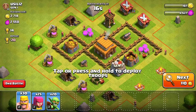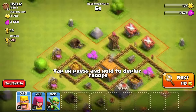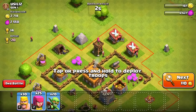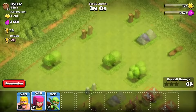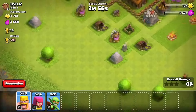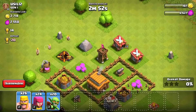I noticed that the star bonus down here is like 50k, which is actually a ton, and I kind of just want to go for that. So we can take out some easy bases, maybe get that star bonus, and then we can upgrade something cool. Let's go ahead and drop down an archer here, drop down a barbarian over there, and yeah, I guess we can just go for it. Let's throw them all down — this is actually pretty cool.